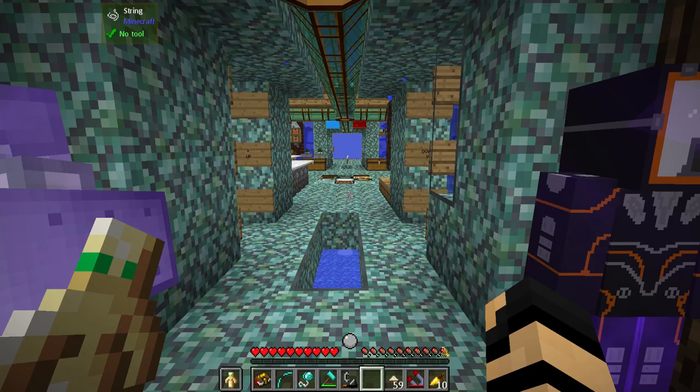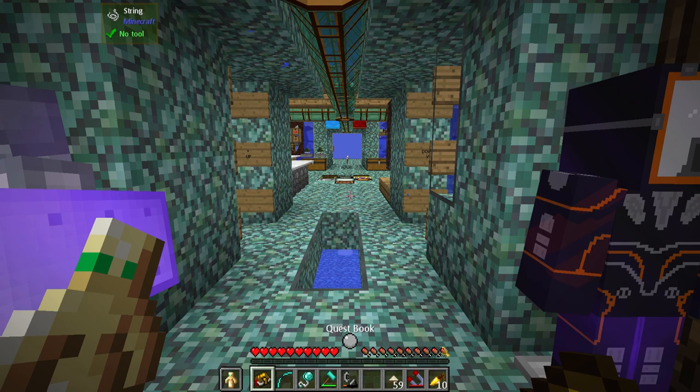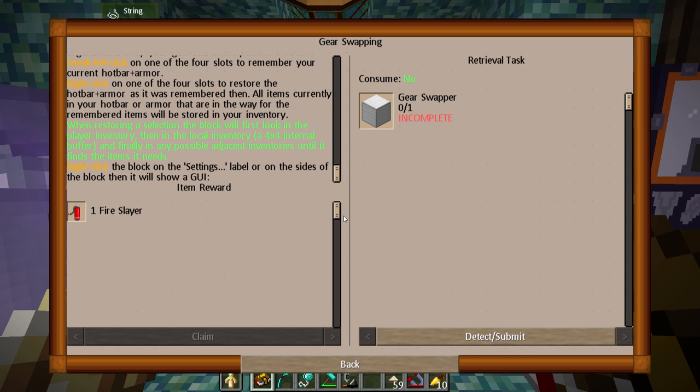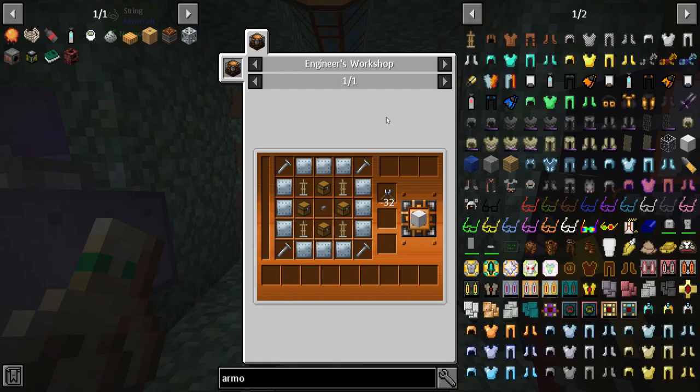But before I do — hold on. Let's look at the book, because it might actually tell me that it's a good idea to do something else. Going someplace warm — a gear swapper can help you organize and swap your gear sets at the push of a button. Sneak left click on one of the four slots to remember your current hotbar and armor. Right click on one of the four slots to restore the hotbar and armor as it was remembered. All items currently in your hotbar or armor that are in the way for the remembered items will be stored in your inventory. Neat. That's a lot of materials, but it's not a difficult recipe whatsoever. So I will make that and I will be back shortly.